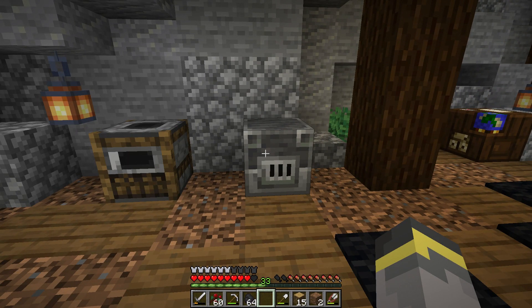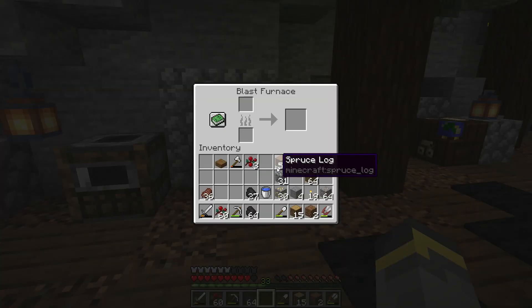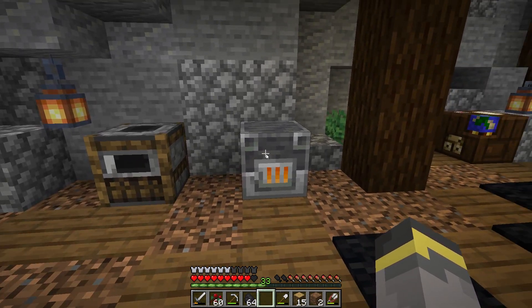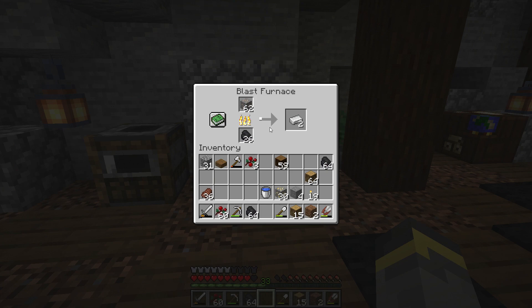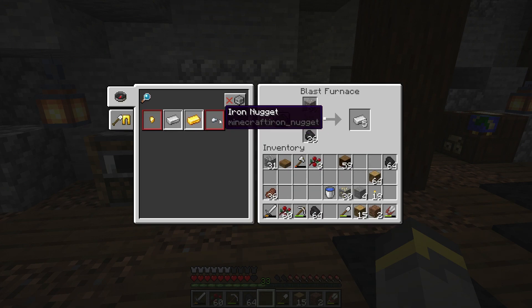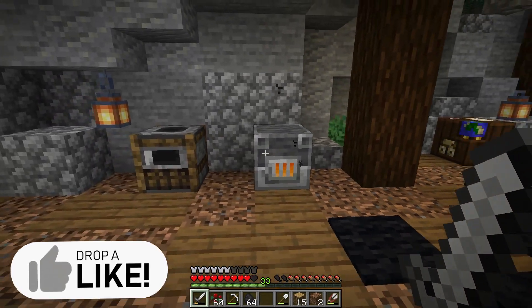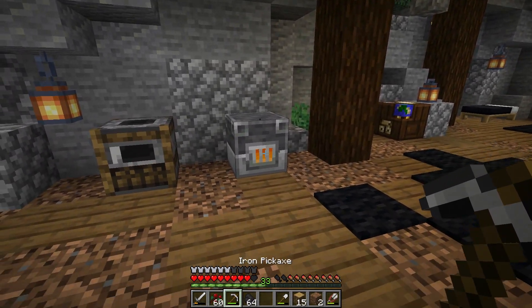The blast furnace is the other furnace upgrade added in 1.14. Inside this thing you can't cook cobblestone just like the smoker — the blast furnace is used for ore smelting. It cooks up ores just as fast as the smoker cooks food, which is much faster than a plain furnace. You can also smelt armor down into nuggets with the blast furnace. This furnace upgrade is tied to the armorer villager profession.